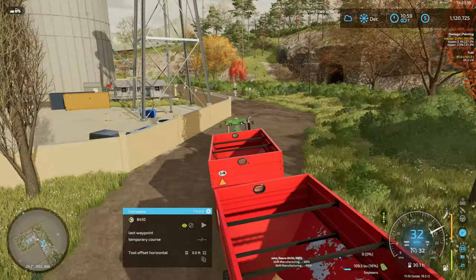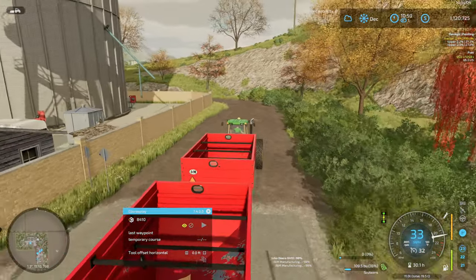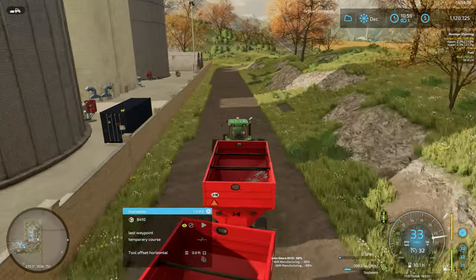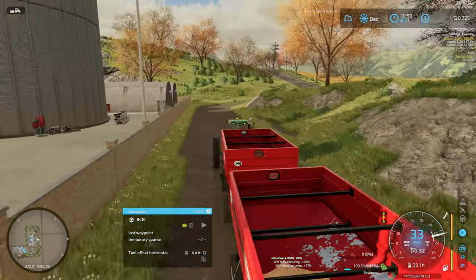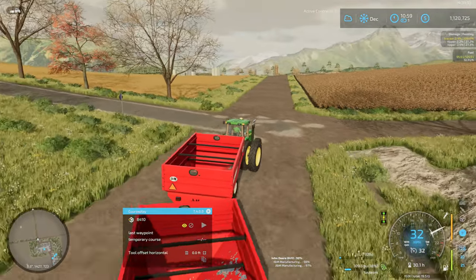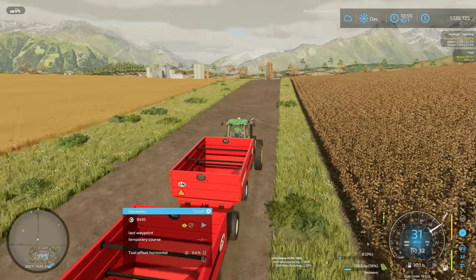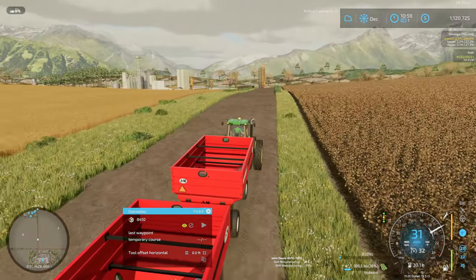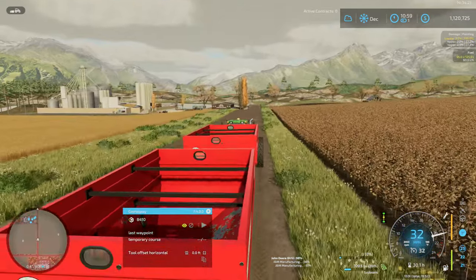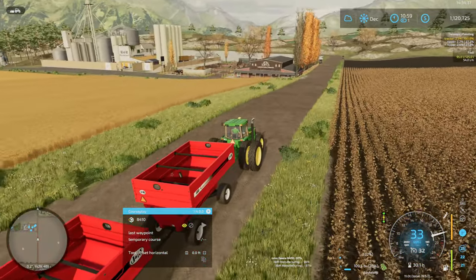109 bushels of soybeans — hardly worth making the trip over here, but soybeans are expensive so we're not just going to throw them away. I'm not sure what the price is at the moment, but this is probably somewhere between $1,000 and $1,500. I don't exactly keep up with all the real-life prices of crops, but soybeans are usually around $10 or more per bushel — somewhere between $10 and $15, maybe even higher at the moment.